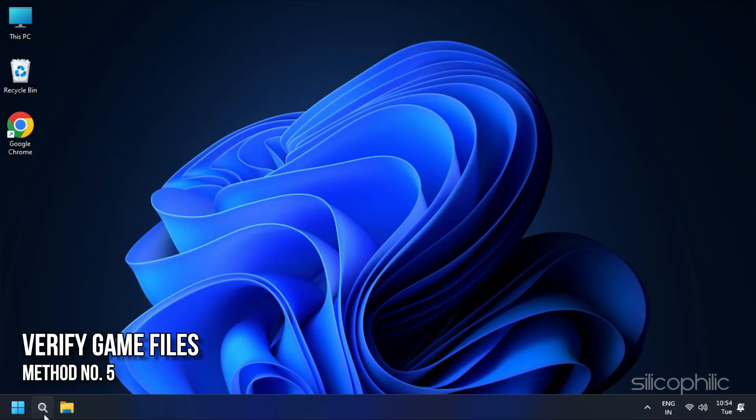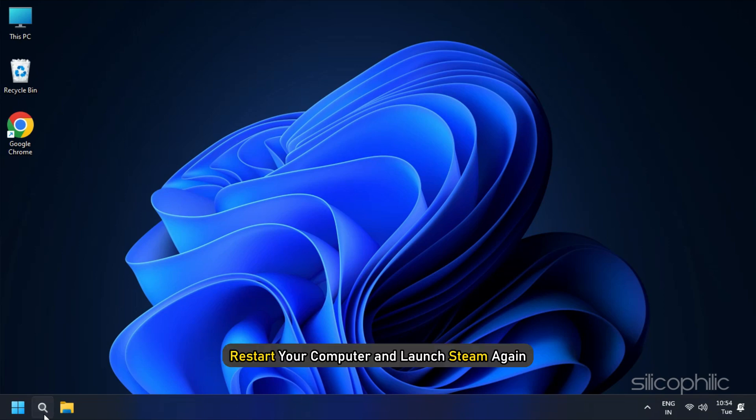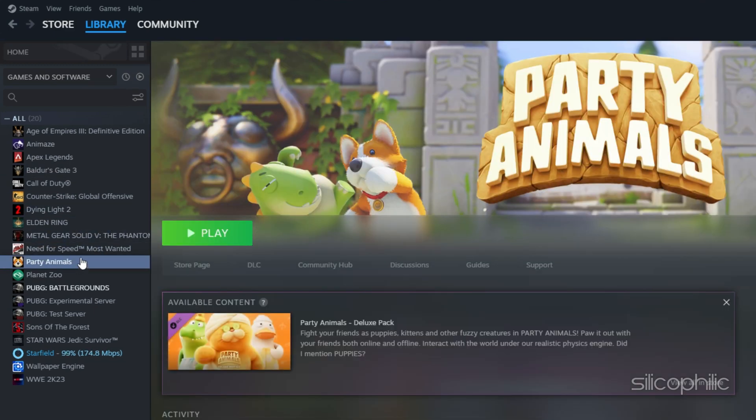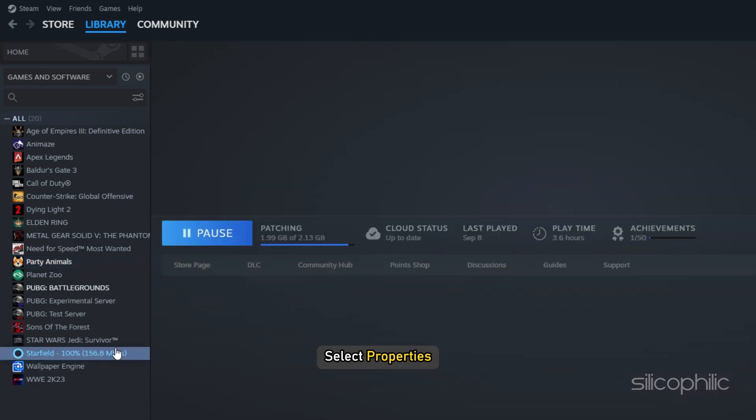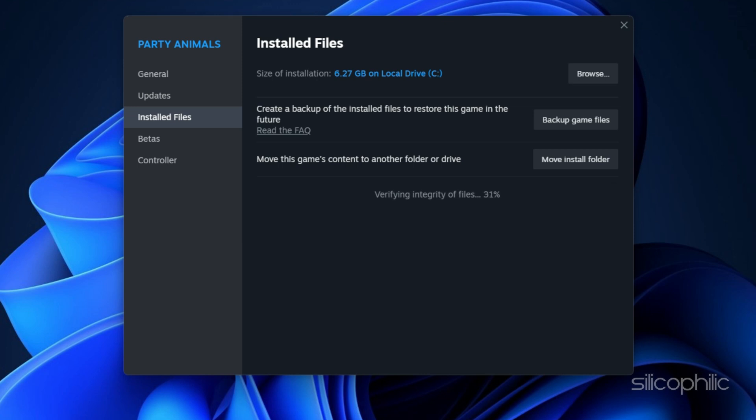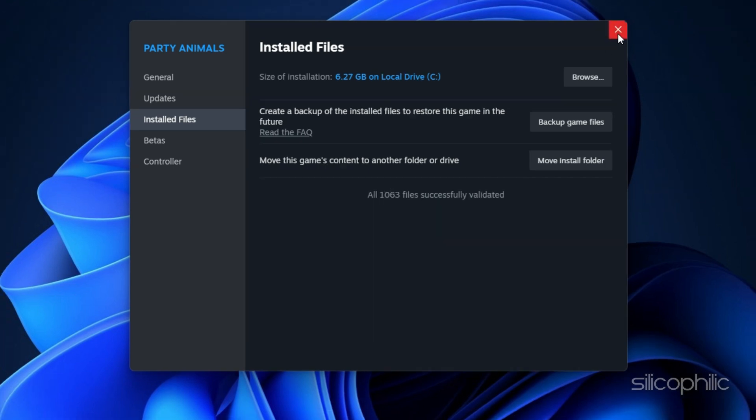Method 5: Verify Game Files. If none of the solutions mentioned above worked for you, you need to verify the game installation files. Restart your computer and launch Steam again. Next, right-click the game in your library or click the gear icon from the Games Library page on the far right. From the drop-down menu, select Properties. Select the Installed Files tab and click the Verify Integrity of Game Files button. Steam will verify the game's files. This process may take several minutes, so wait till the issue is resolved.